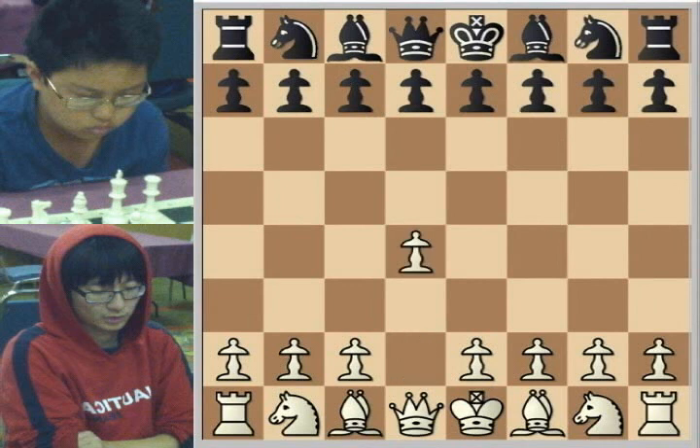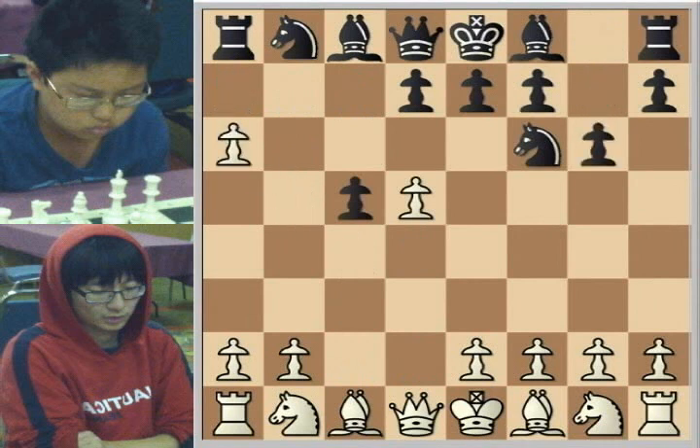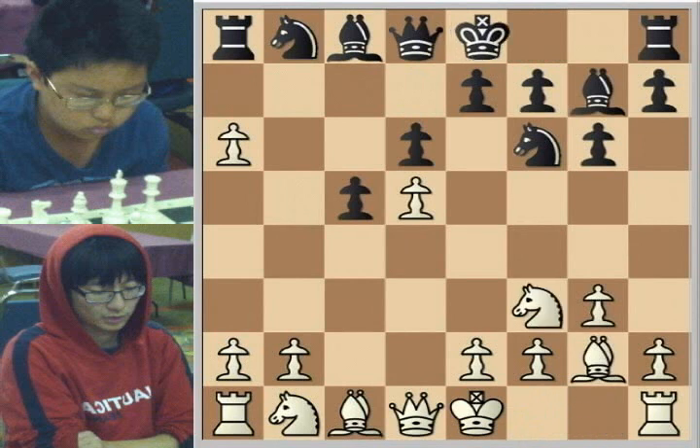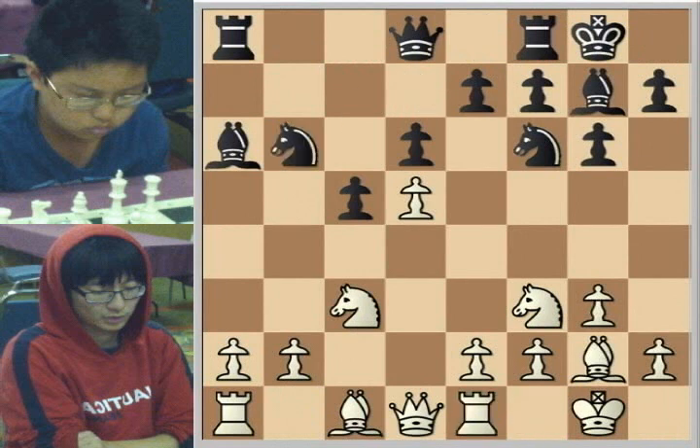Charles starts out with d4, Knight f6, c4, c5, d5, and b5 — the Volga or Benko Gambit. We're going to go through the opening moves pretty quickly because it's a very simple opening to understand, though it brings up some complicated middle games.